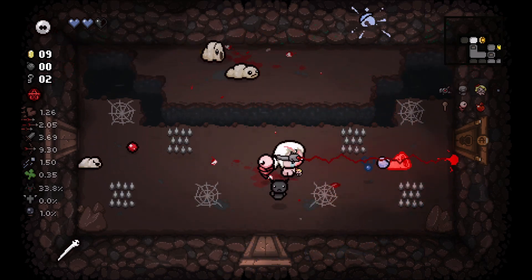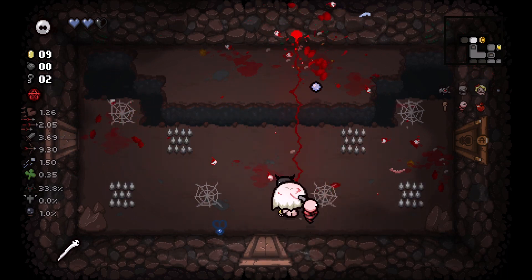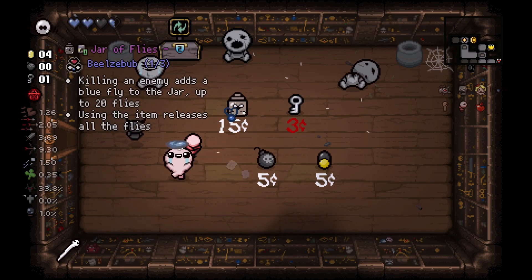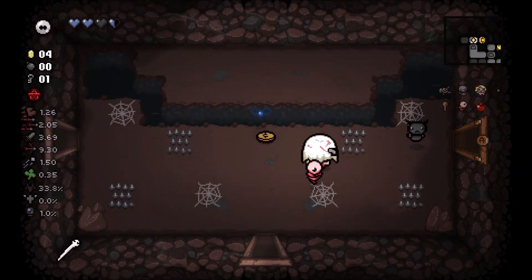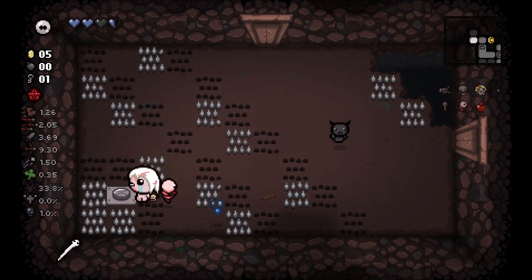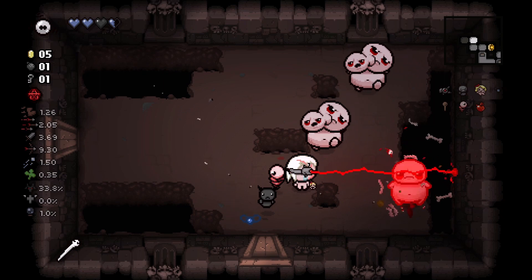My active item key is Q - I changed the binding. Normally if you're using keyboard it is spacebar. Jarflies is good, but I don't think it's good enough for diplopia. It's good for the early game.